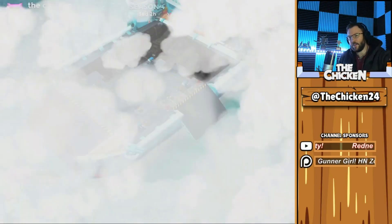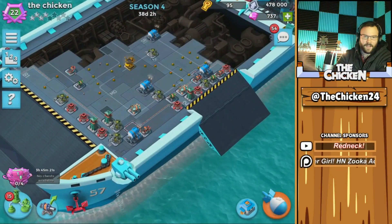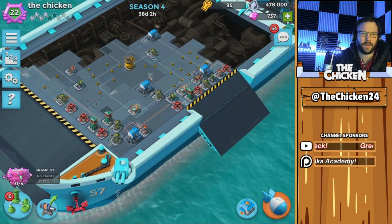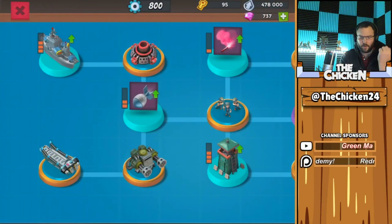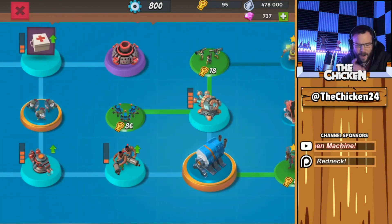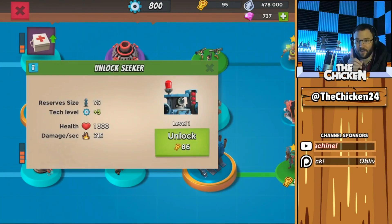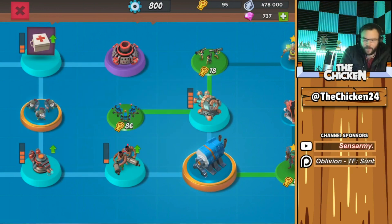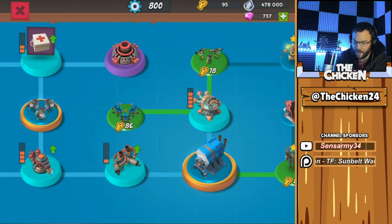We'll head on over to the Worship Island and I'll show you what we're faced with today. As you can see, we got 95 keys and almost half a million tokens, so we're looking pretty strong right here. Now I could unlock the Seekers right now — the Seekers are very good, they definitely have a place in the meta, and I'm gonna have to unlock them and max them at some point.